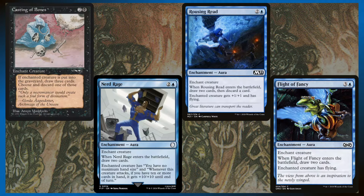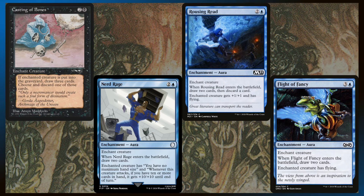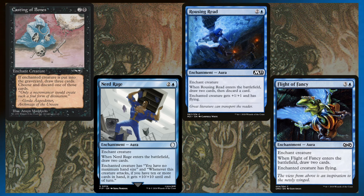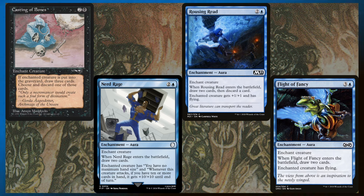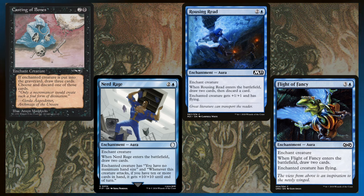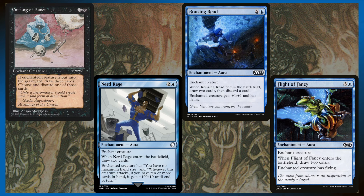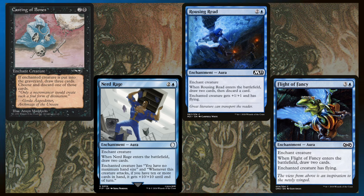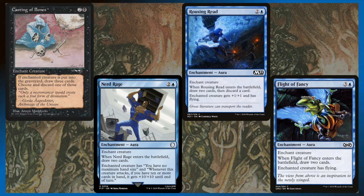This next group of auras all draw more than one card. Casting of Bones — when the enchanted creature dies, draw three, discard one. Nerd Rage, Rousing Read, and Flight of Fancy are all draw two. You do have to discard one with Rousing Read, but for three mana, draw two, discard one, and get to kill a creature — that's fantastic. Nerd Rage is hilarious: if you have no maximum hand size and a creature attacks when you have ten or more cards, it gets plus ten, plus ten till end of turn. All these cards are great to help refill your hand while you're killing your opponent's creatures.